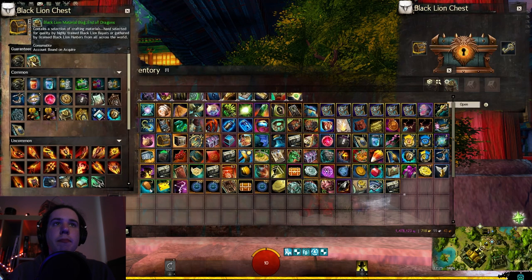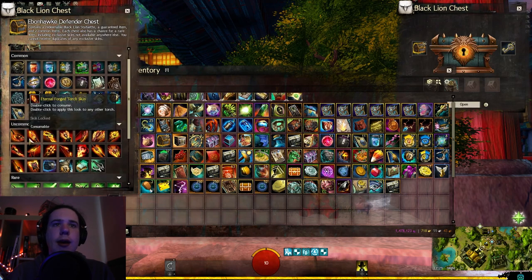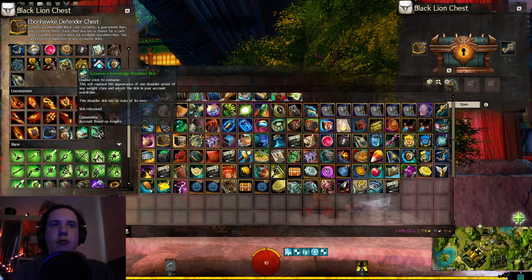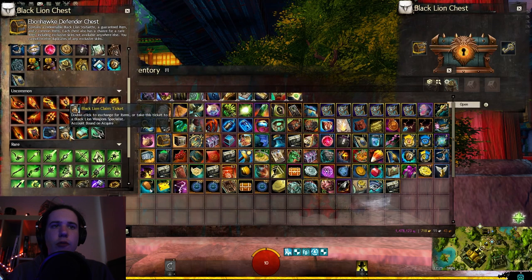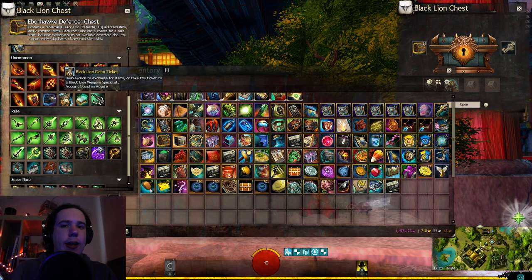Our guaranteed items are End of Dragons material bags, so we're going to get lots of materials today. We have the Eternal Forge Skins in the Uncommon Set. Of course the Scrivener's Knowledge Shoulder is still there but now we have the Ebonhawk Crossbow Rifle. And we do have a new Blackline Set which we'll take a look at at the end.